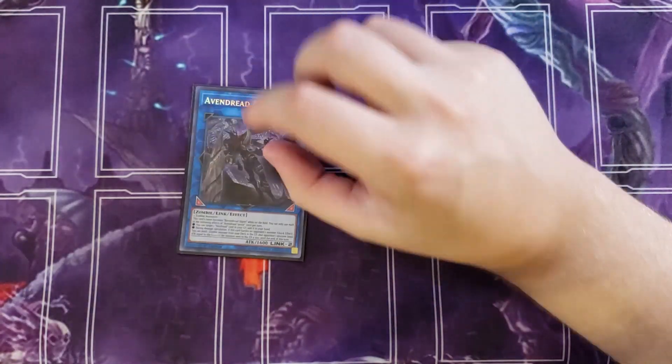For the extra deck, we're playing a single copy of Avenger Savior. This card's name becomes Avenger Slayer while on the field. Once per turn, you can target one Avenger card in your graveyard and add it to your hand. During damage calculation, as a quick effect, you can send a zombie monster from your deck to the graveyard and the opponent's monster loses attack equal to that monster's level times 200 — so sending a level eight like Ballardrot could reduce by 1600, which is a massive amount of damage.